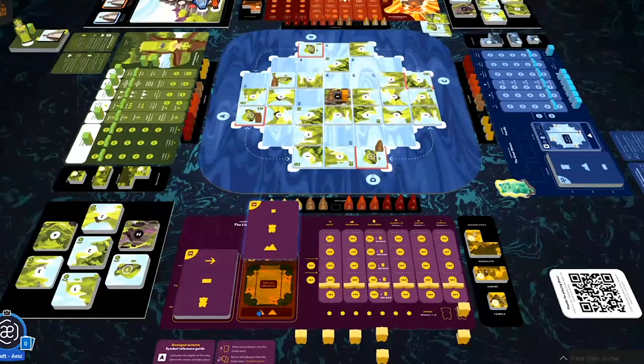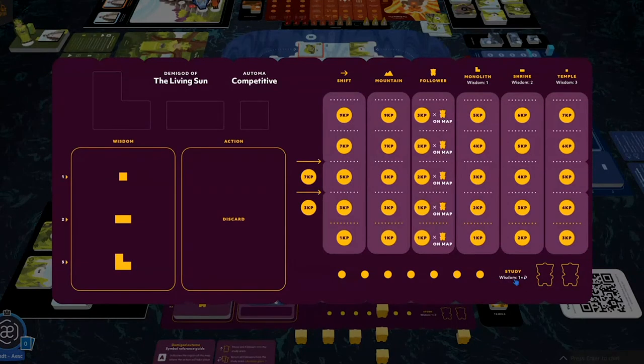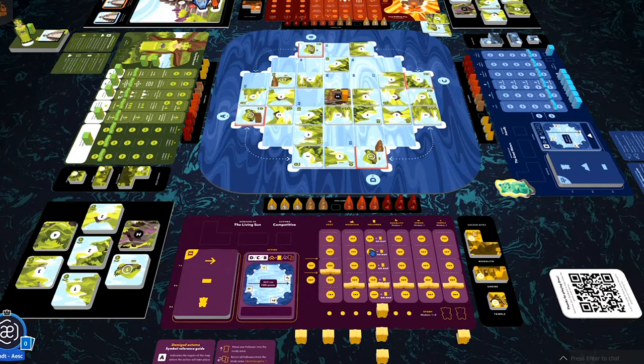Sun's card says in Region D, build a sacred site and place a follower — otherwise return from study. The only mountain is in the middle, so she can't build. She returns one follower from study, and when a follower returns from study, they gain one wisdom. For the Automa, wisdom is invested according to the three symbols on the back of the deck. Sun gains one wisdom — the top symbol is 'shift,' so that column moves up one space.